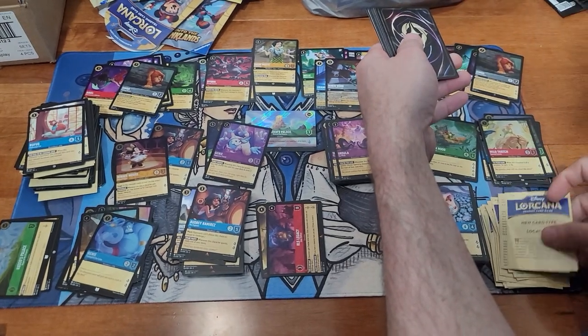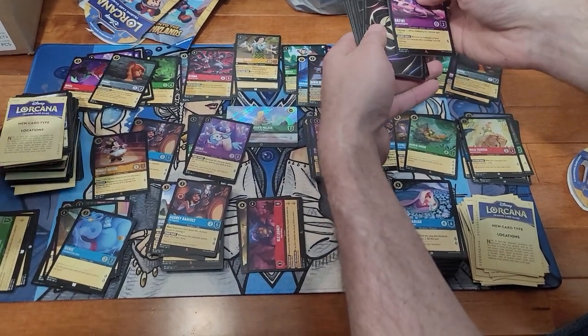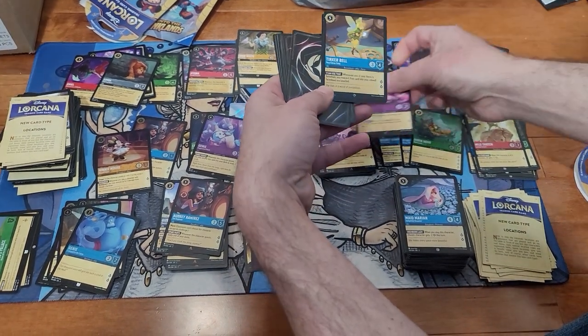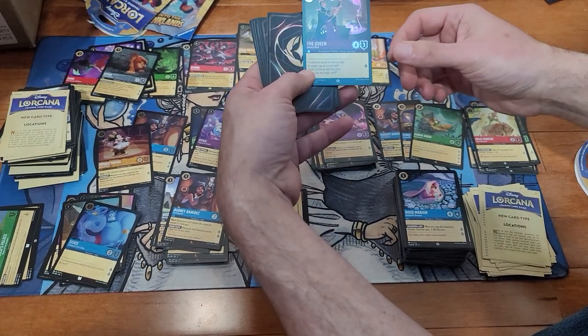You've pulled a lot more foils than me. Gustav the Giant. R.O.S. Legacy — ooh, Tinkerbell foil Tinkerbell! We needed a Gustav as well for our fourth or fifth set. Ursula super rare, Simba foil, Milo Thatch. Audrey Ramirez. Simba. Audrey Ramirez and there's a Genie foil — man, we've pulled Audrey Ramirez four or five times just out of these packs.